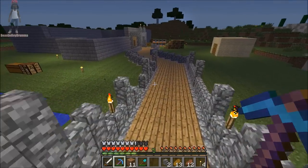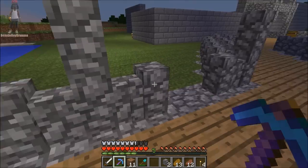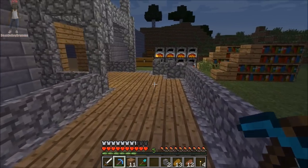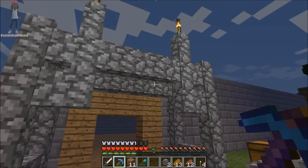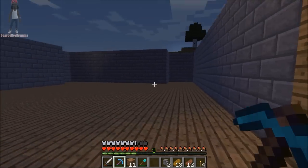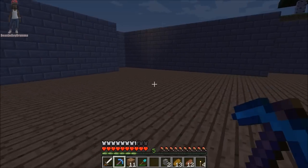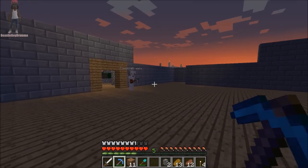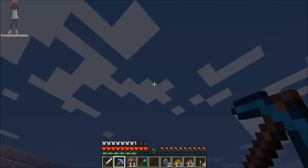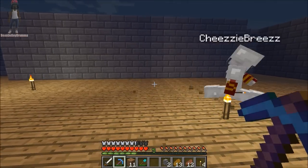As y'all can see, I finished up the path pretty much — got the pin fences all the way around it, a little decoration, little fences and stuff up here. Then inside we just put wooden floors for right now just to get the floor done. We'll come back in here and change it up, then we start adding our rooms and stuff like that. For the meantime we're probably just gonna build upwards.